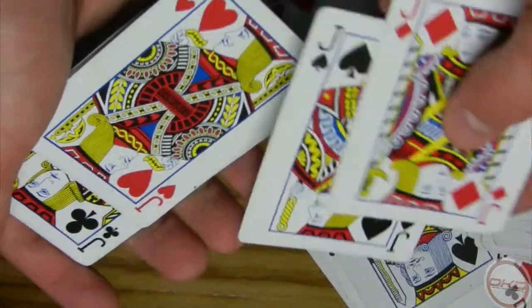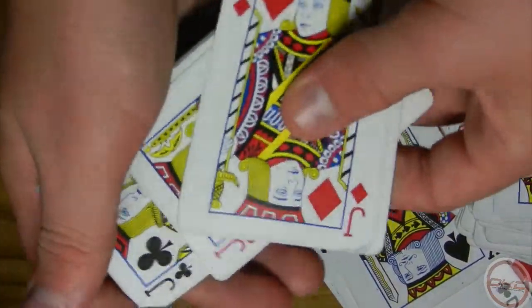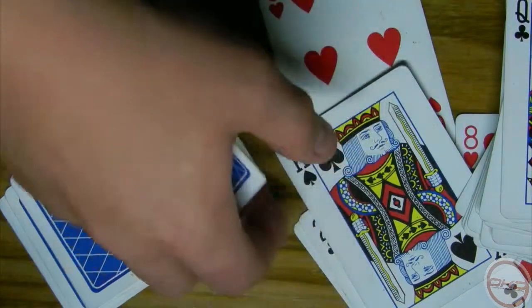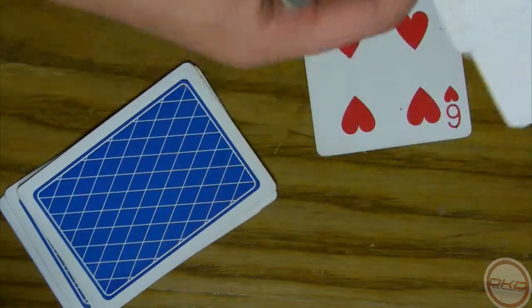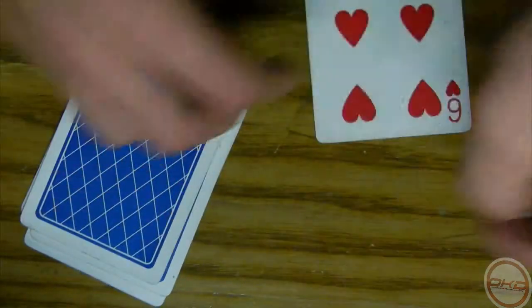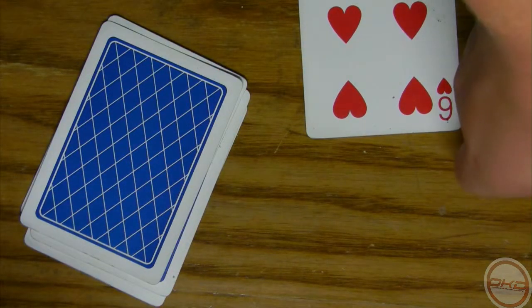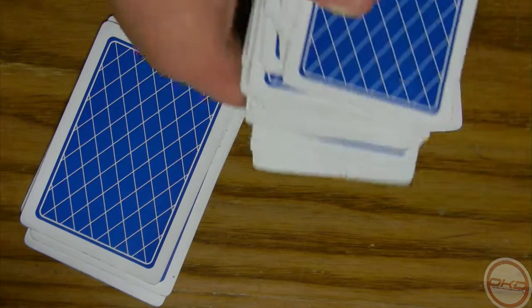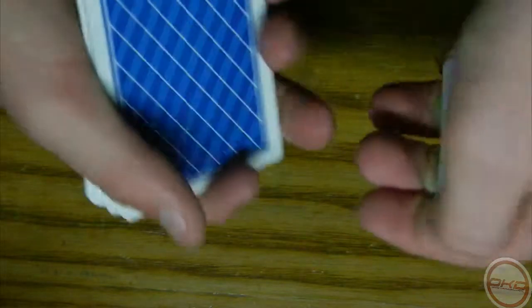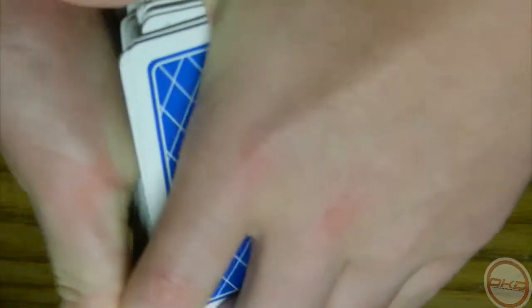So I got these four jacks. The way that I showed in the video, you get the three cards — you have to be sneaky about it — and make sure you turn your body away from the audience while you're doing this. You're going to palm the cards like that, and make sure it's off the audience. You're going to tell them to put the four jacks on top of the deck. They put it on top of the deck, and then you take the deck, and the cards are in your hand. You square it up like that.